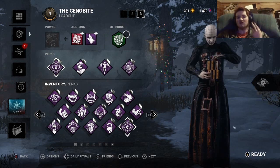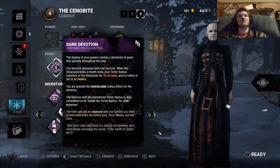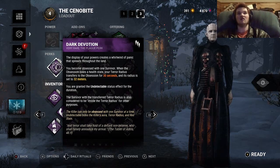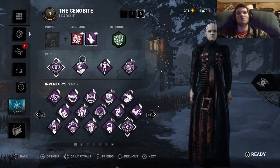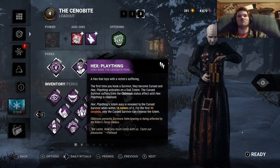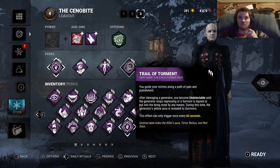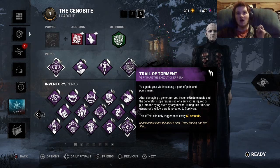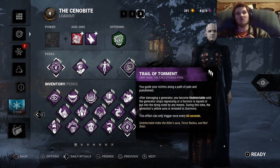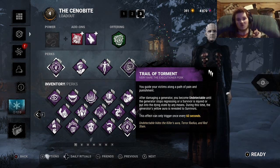I'm going for a jumpscare build, so I need to send myself to an indoor map — I chose RPD. The build is Dark Devotion: when the Obsession loses a health state, your terror radius transfers to the Obsession for 30 seconds, set to 32 meters, and I gain undetectable. Also running X-Play Thing, meaning survivors will have the Oblivious status effect and can't hear me. Then Trail of Torment: after damaging a generator, I become undetectable until it stops progressing or a survivor is injured. The gen is revealed to survivors with a yellow aura, and this can only trigger once every minute.